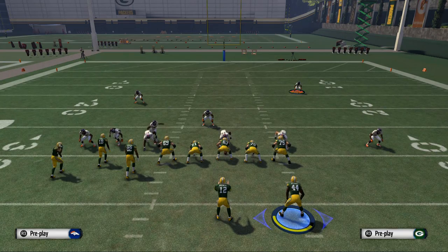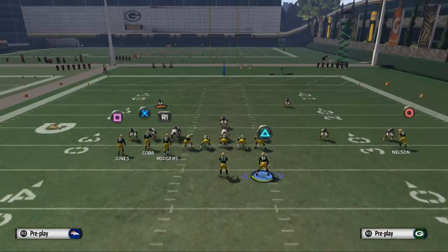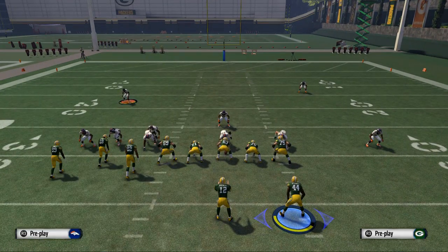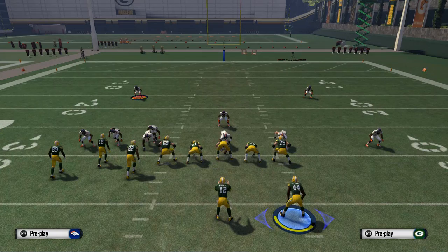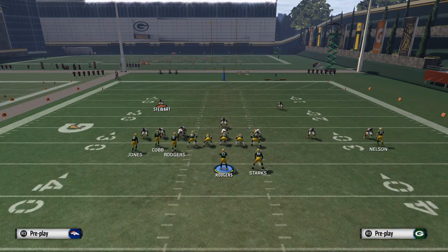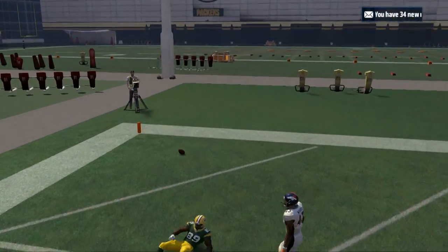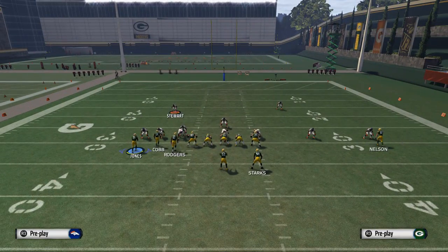This is the final section of today's video. If we audible to the play Verticals — which is in almost every single shotgun bunch set, but also in the quick audibles for Kansas City — we audible to Verticals and they're going to think we're running the same route to Jordy Nelson because we're going to make it look exactly the same. We go to Verticals, take our running back Starks on a curl, put Rodgers on a fade, and motion James Jones to the left, snapping it right before he sets his feet. They take that safety away and it's going to give us a one-on-one advantage. James Jones is more of a catch-in-traffic receiver so it doesn't work quite as well in practice mode as it does in Mutt, but with Tyler Boyd from the Cincinnati Bengals on my team, he gets open every single time.